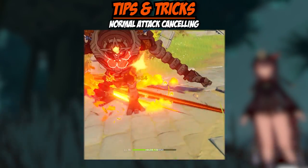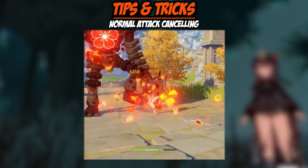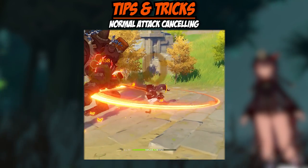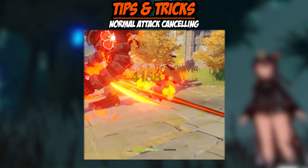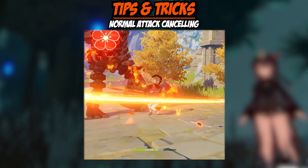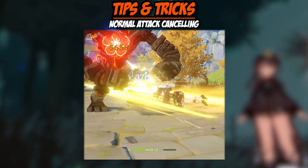Next, we have the normal attack cancel. After you do your charge attack, you immediately do a normal attack so you can string together another charge attack. While it's not optimal, it's an easier option to get out a higher amount of damage. So if you're struggling to learn jump cancel or dash cancel, the normal attack cancel is probably your best bet for getting optimal damage.